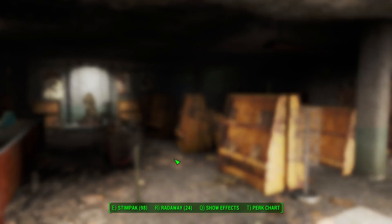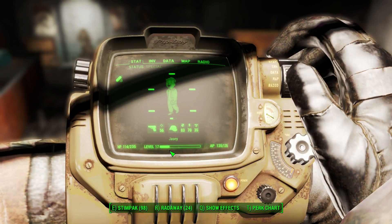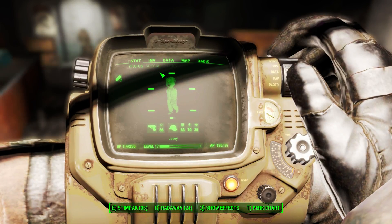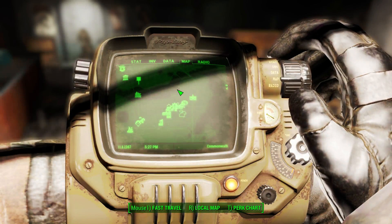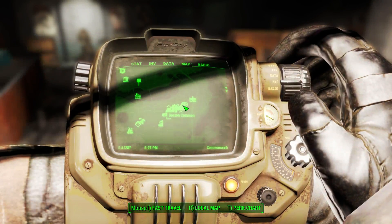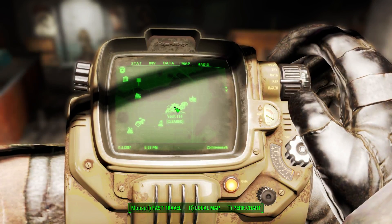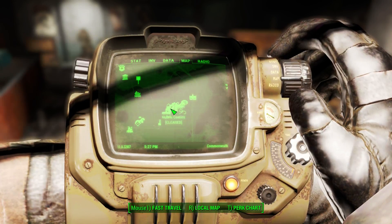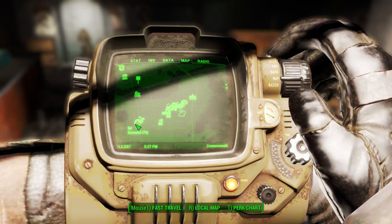Hey guys, back with another video showing you how to get the Grognak costume as well as another little costume that's going to be upstairs in the Hubris Comics building. The Hubris Comics building is right on the ground floor above Vault 114, so it's on street level — remember it's not underground. This is the location in relation to Diamond City.